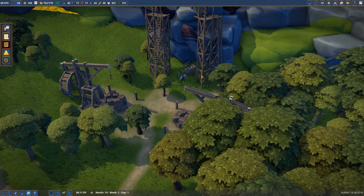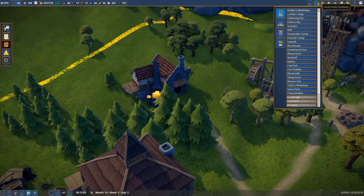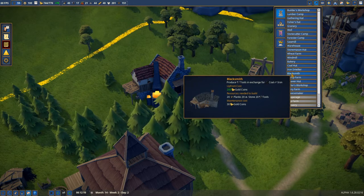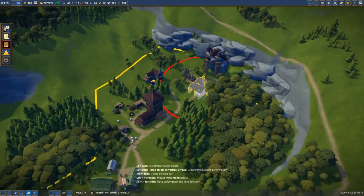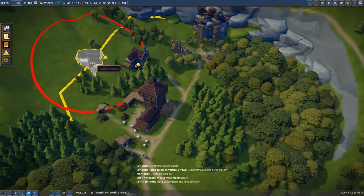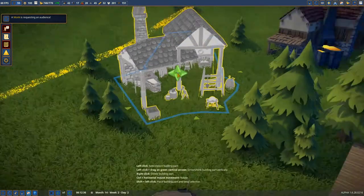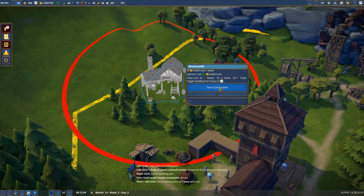We can go and progress to the next step, which will be the blacksmith. We're gonna produce tools from coal and iron. We're gonna make the blacksmith — as you see we have the red radius unfortunately, so why not include it somewhere in here so everybody will be kind of close. Let me just double check — yeah we got the monk, lots of stuff going on here. The cost is kind of okay.